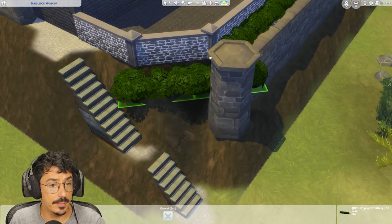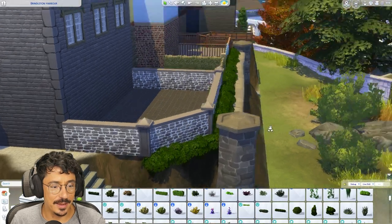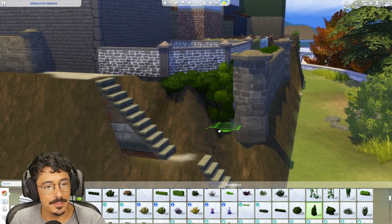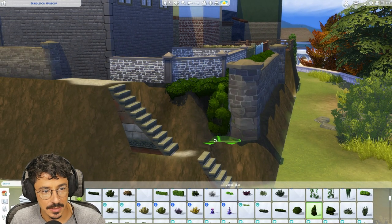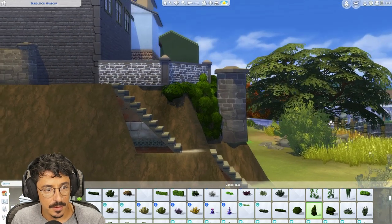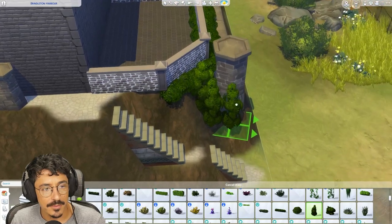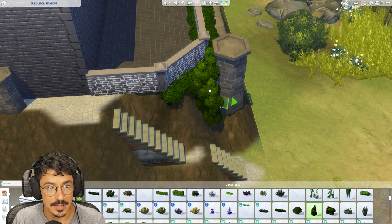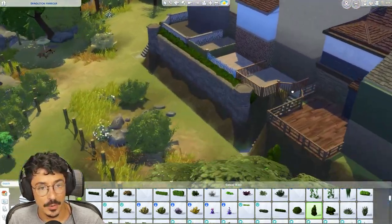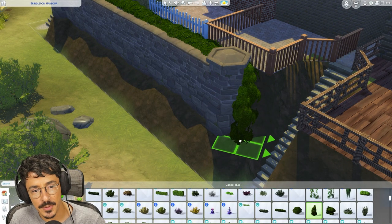I think we need to do the hedge of dreams. I think we need to just go back to our roots, loves, and flop in a hedge of dreams in here. The only problem with the hedge of dreams though is I'm just worried it's going to poke out the wall. Oh, this one here — oh, that one goes on the terrain. I love when it kind of like sticks to the terrain. Why can't all the plants do that? Or at least just give us the option to put them in without having to use a tool mod.